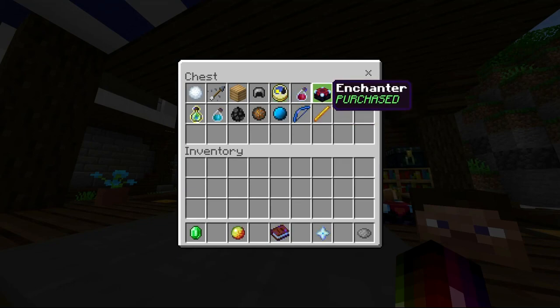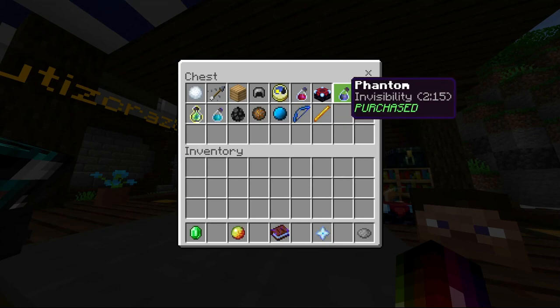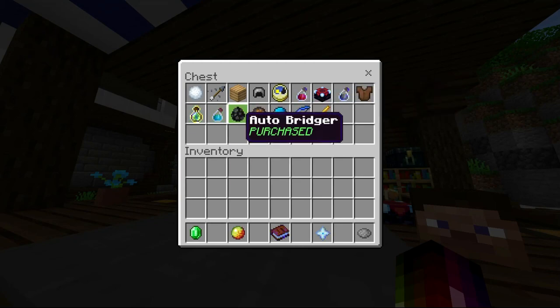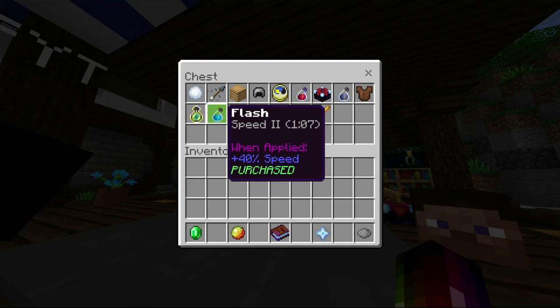Enchanter — I would definitely recommend; you get Sharp 3 and like two pieces of Prot 2 off spawn. Phantom is good if you want to troll — you get two potions of seven seconds of invisibility. Frog is like playing pot PvP, but it is kind of good in a way. Never buy this one.